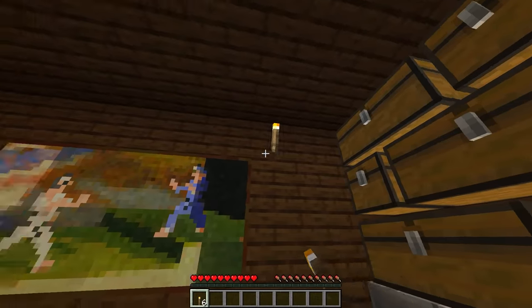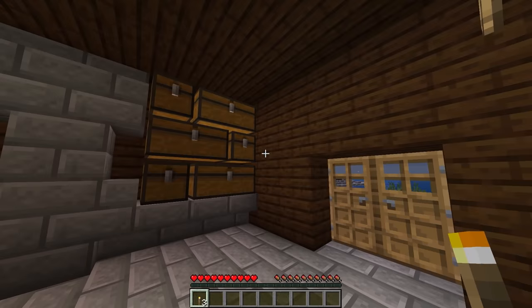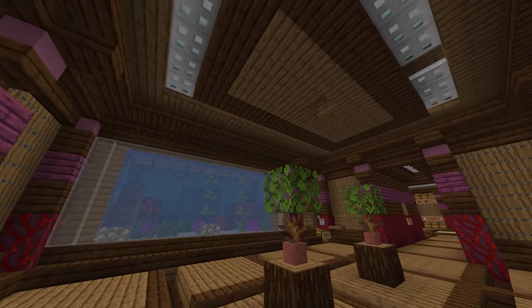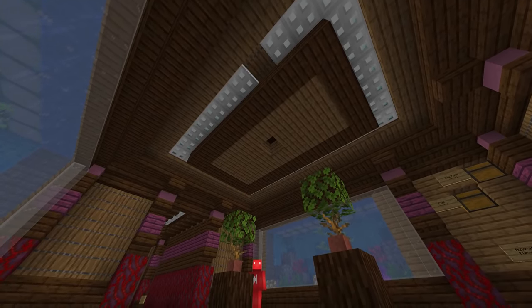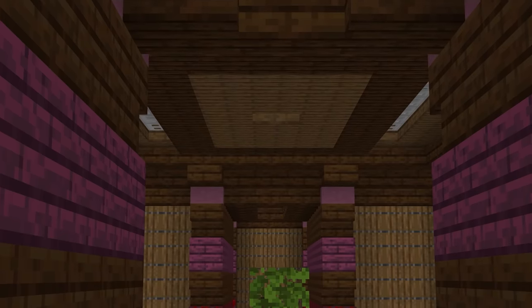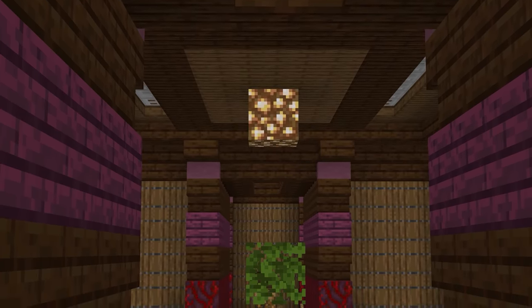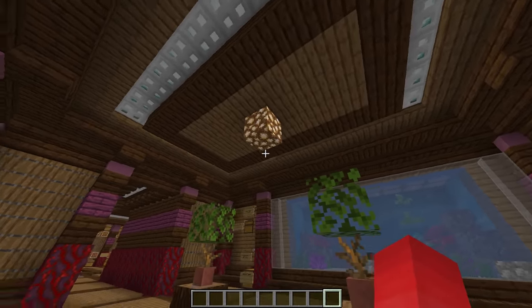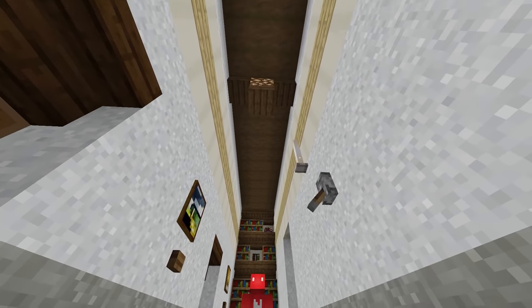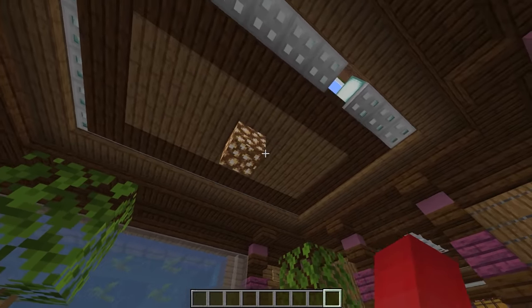Number twenty-three. While using torches strewn about the place isn't wrong, consider this: one day you're showing off your base to a new friend. You both enter into the foyer, and as the sun sets behind the mountains, you flick a switch and bam — pop out chandelier. Whether it's glowstone, sea lanterns, or redstone lamps, this is fully capable of giving you a way to throw in some dramatic lighting to your base and quite the show as well.